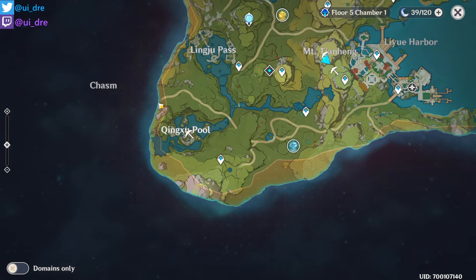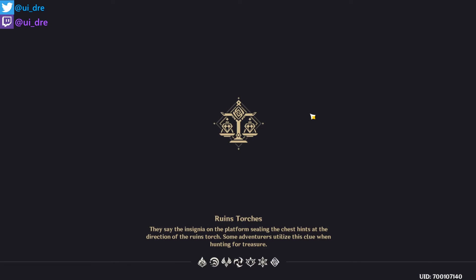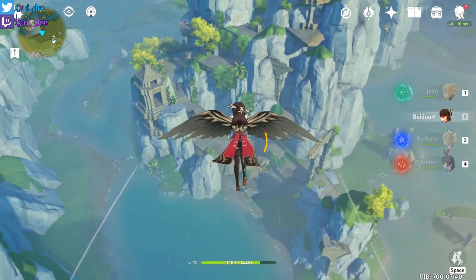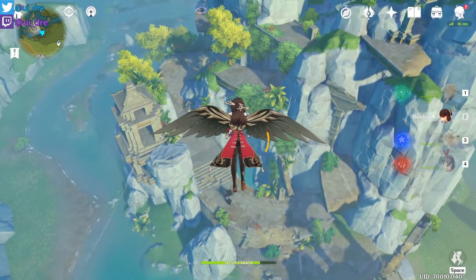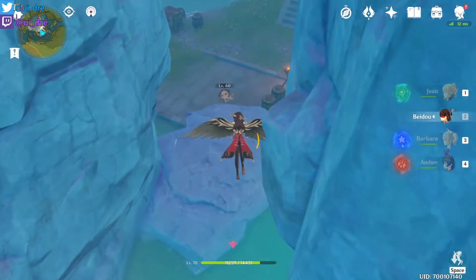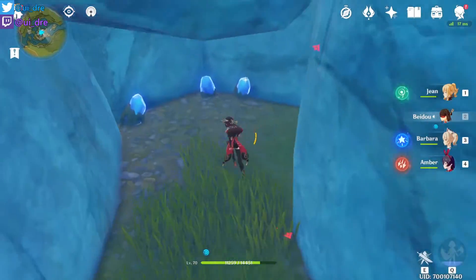Another spot is down in the bottom-left corner of the map, which is Kingshu Pool. Just use the Lisha teleporter because it is the nearest one, then fly down here. If you didn't clear this area, there will be a bunch of enemies you have to fight in advance — so it's a spot that's actually not very easy to reach. As soon as you're on the ground, go over there — that's the fastest way I can show you, and then go over here.